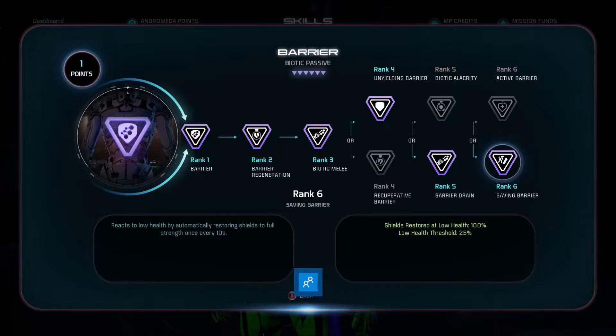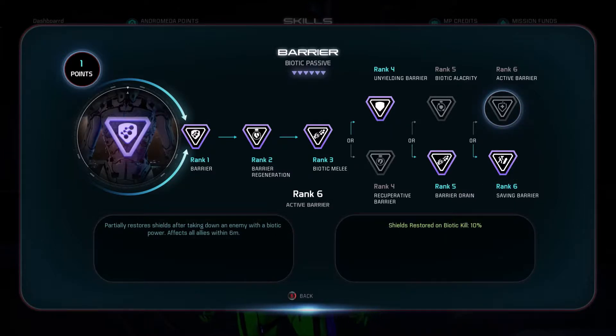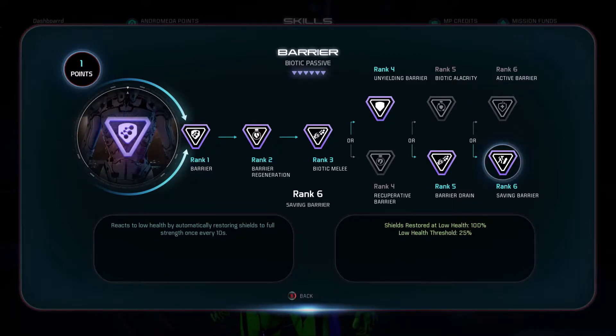For rank six, I went with Saving Barrier. Saving Barrier is when your health hits below 25%, you automatically get 100% of your shields back. This is really good if you're getting overwhelmed and your health drops below that 25% threshold — your barrier springs into action and fully restores. This happens once every 10 seconds, so it's not constant, but 10 seconds isn't that long, especially when you're running around the map. I chose this over Shields Restored on Biotic Kill, because especially for higher difficulties this is a much more needed ability.